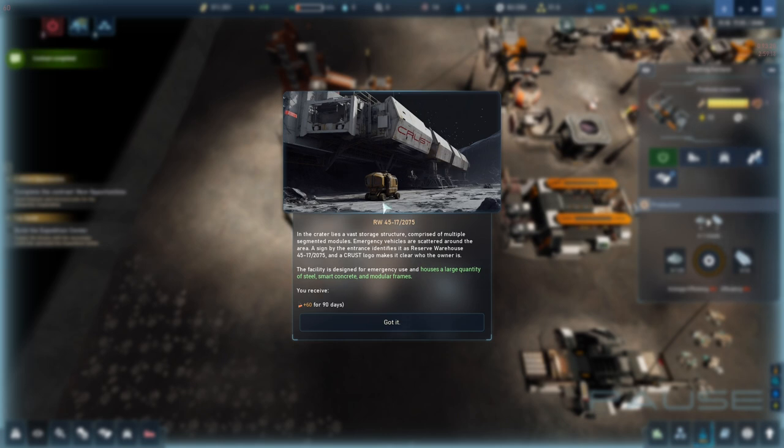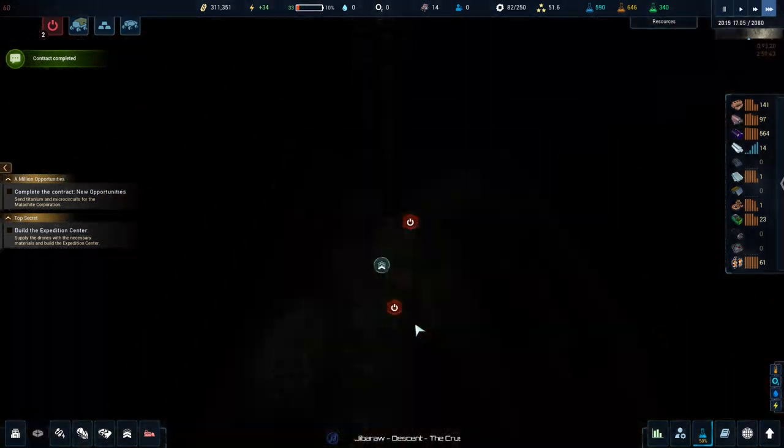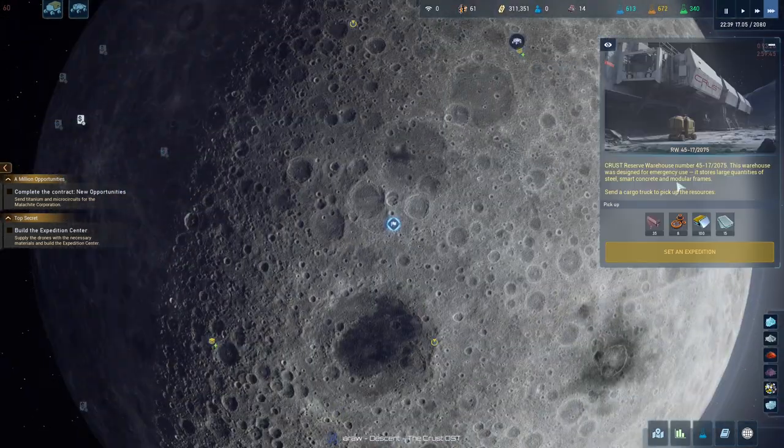This is the thing our rover went to. In the crater lies a vast storage structure comprised of multiple segmented modules — emergency vehicles are scattered all around. A sign by the entrance identifies it as reserve warehouse 451720775. A Crust logo makes it clear who the owner is. The facility is designed for emergency use and houses a large quantity of steel, smart concrete, and modular frames. We can go and pick that up because we are part of Crust.